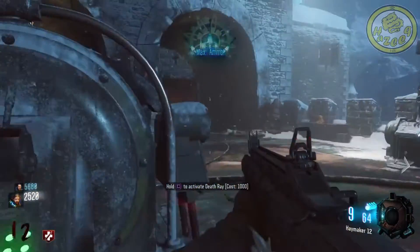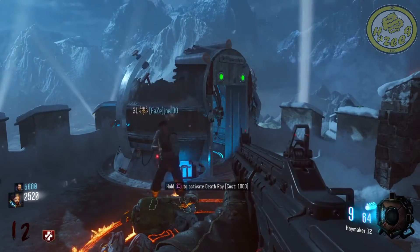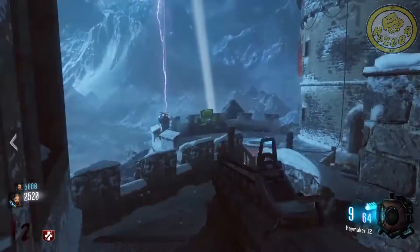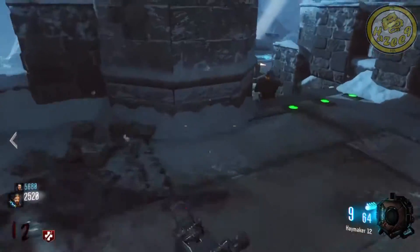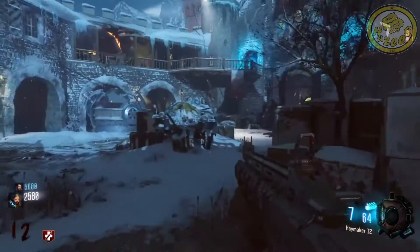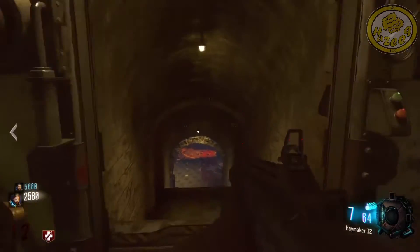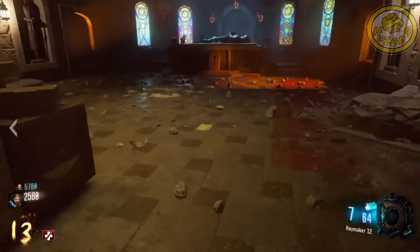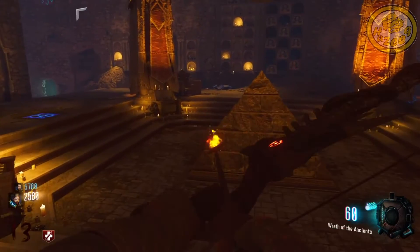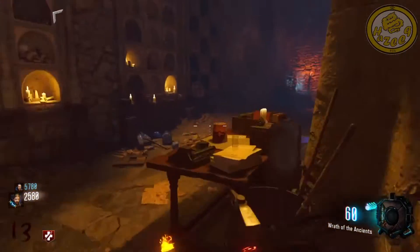But when you're on round 40 with like 70,000 points and you get double points, you'd rather have a max ammo or instakill. It's not very useful at high rounds. However, double points is still ranked above Nuke because it can reward you with a lot more points — and with double points active, the Nuke gives you 800 points instead of 400. That's why double points is at number 4.